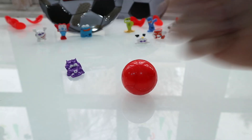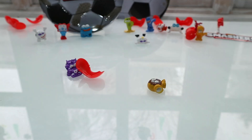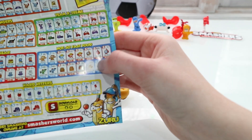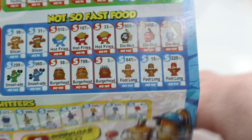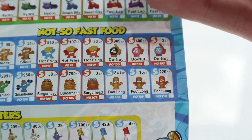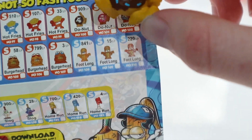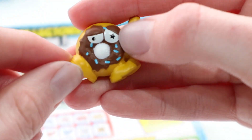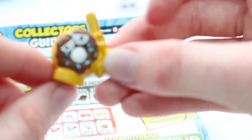Now it's time to smash the first smash ball! This one is from the Not So Fast Foods and it's a doughnut — D-O-Nut. Looking closely, we got the chocolate one, and he looks pretty cool. This one is worth 909 smash points. He's got one eye that's a star, one normal eye, and he's holding what looks like a baseball bat. Nice one!